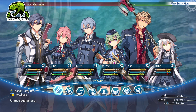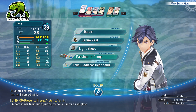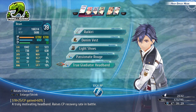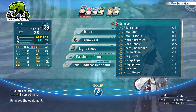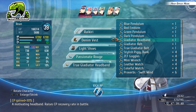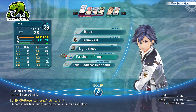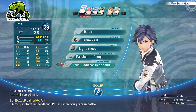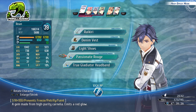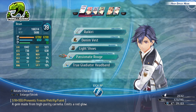Before that, let's take a look at the equipment. We're mainly going to be relying on Reen here. We have a Passionate Rouge equipped, that's mainly for the extra strength. The main equipment choice you want is the True Gladiator Headband. This increases CP gained by 60%. There is another headband called the Gladiator Headband which increases CP gained by 30%, however these do not stack. The one that's in Accessory Slot 1 will take precedence. So if I add the Gladiator Headband and the True Gladiator Headband together, I would only gain 30% extra CP instead of 90% — they do not add together, it is only the first one. That's why I stick with the True Gladiator Headband and then go for more strength with the Passionate Rouge.